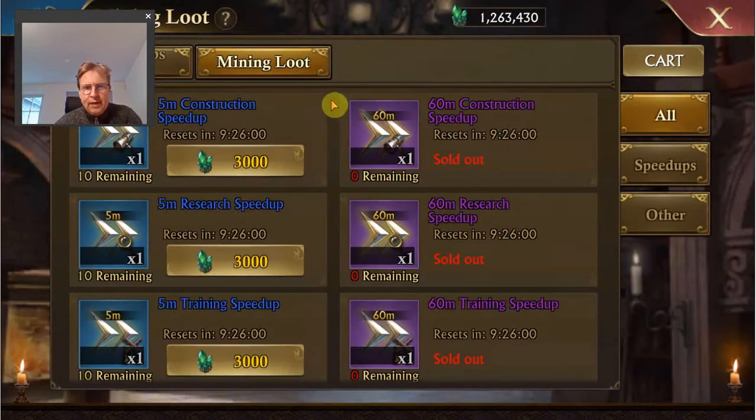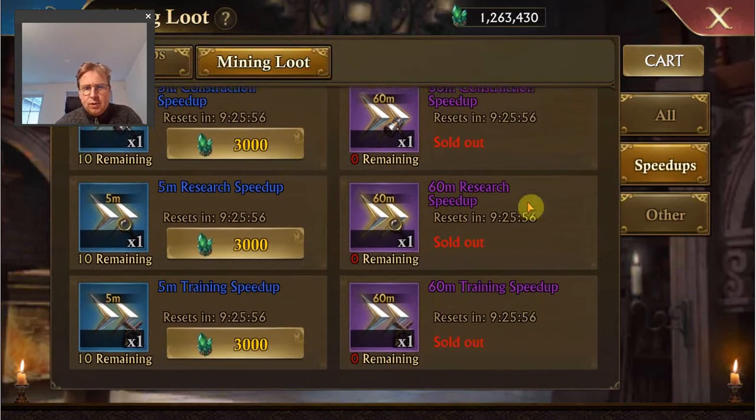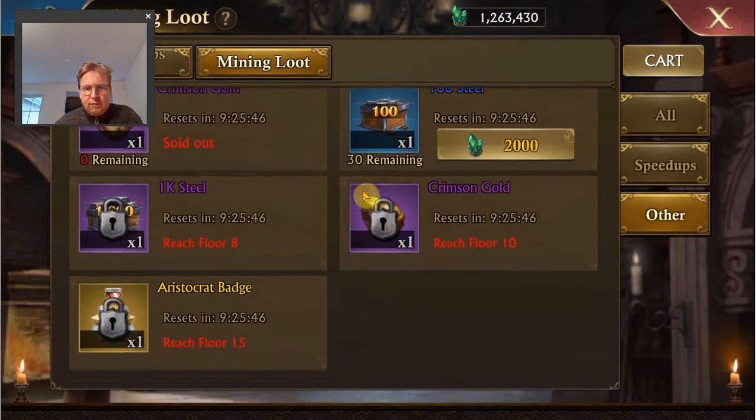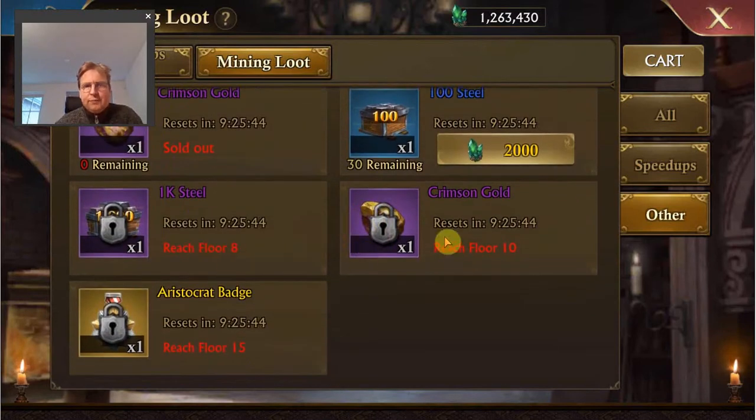You can use those credits in the Mining Loot Shop where you can buy speedups, VIP points, Lord XP, gold, steel, and other items. There are more things you can buy if you reach higher level floors. You just need to unlock them once — reach them once — and then you can gather anywhere that you've already unlocked.